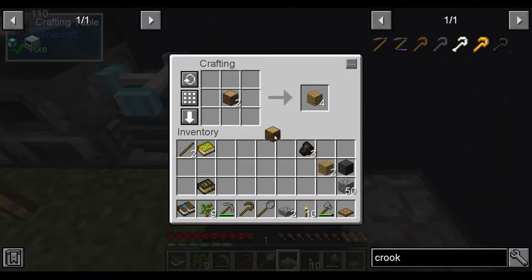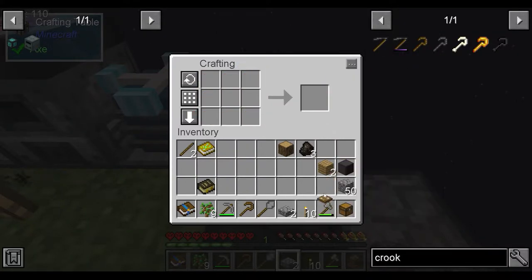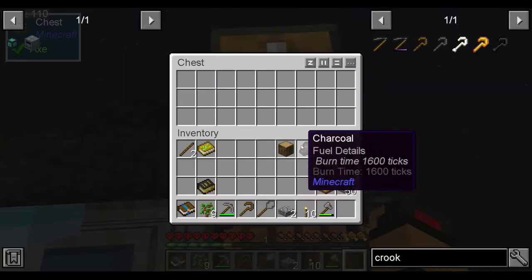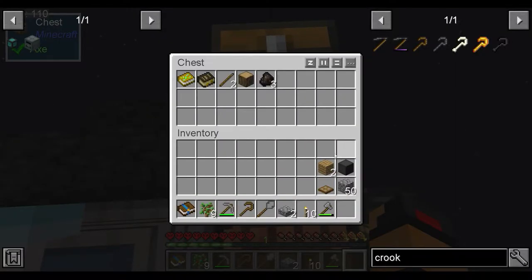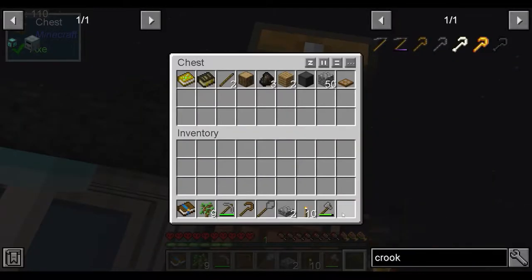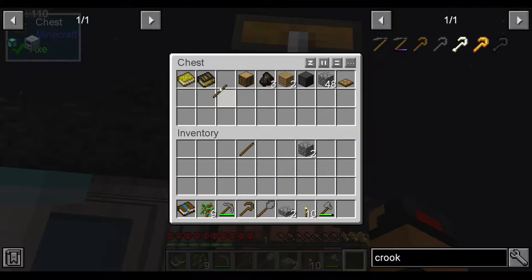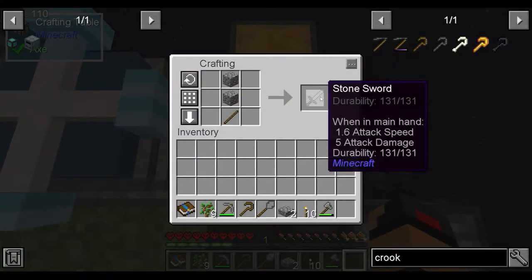We're going to make a chest and we can store all of the extra stuff in it. I don't want these books, all this other stuff can kind of just stay there. And we have our first customer. We will, however, take back these and two of these, and just make ourselves a sword so we can deal with these buffers better.